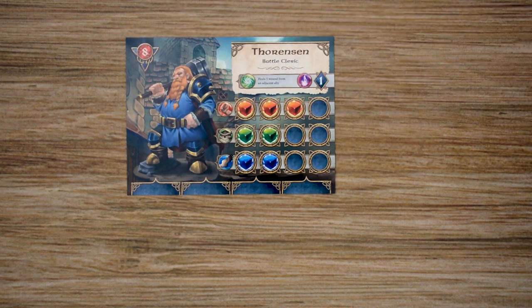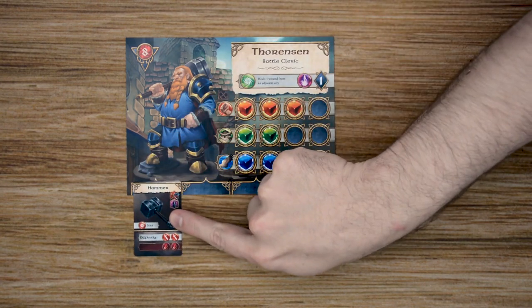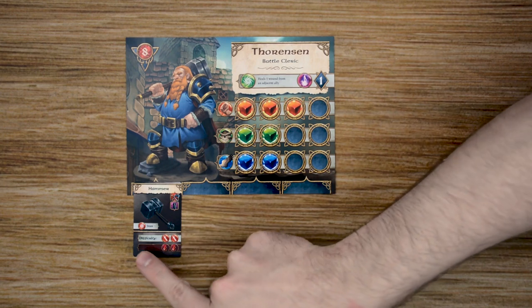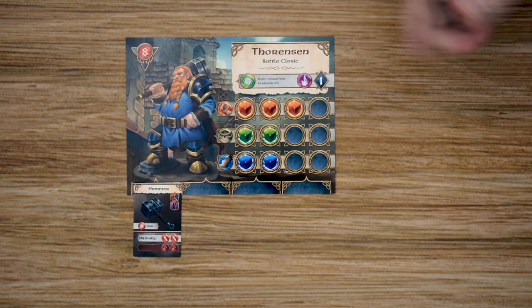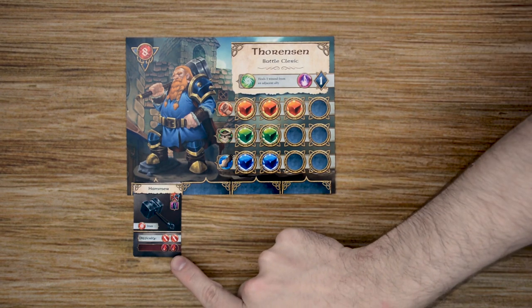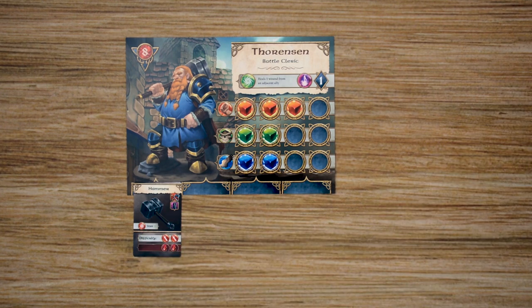At the bottom of the card are the different areas where you're going to be placing your different weapons and items that you have equipped, such as our hammer here. This is going to give us a one-handed weapon, and its difficulty is two swords, which means that we'll have to roll at least two swords in order to be successful and hit, and then we'll do two damage with it. And if we roll these special results, then we'll also stun our enemy that we're targeting.